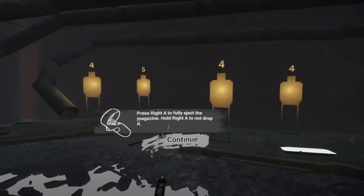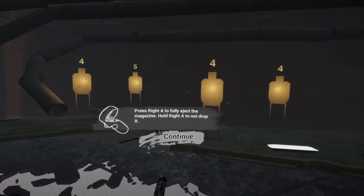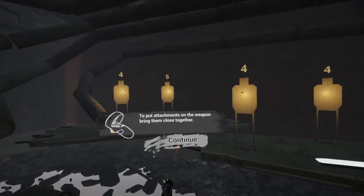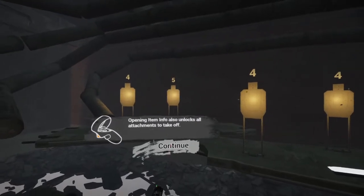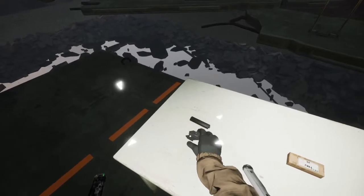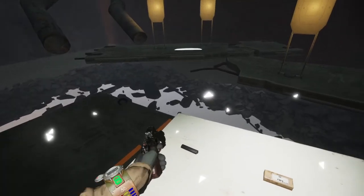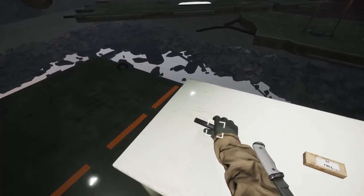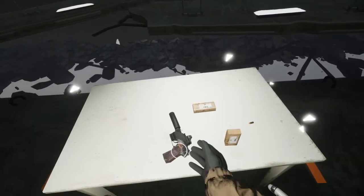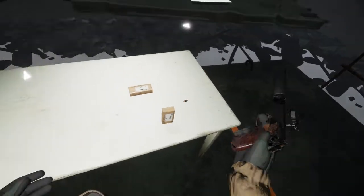To fully eject the magazine, hold right A — don't drop it. Now put the attachments on the weapon — bring them close together. The item info also unlocks all the attachments to take off. We've got a reflex sight and a suppressor, but we're out of ammunition.